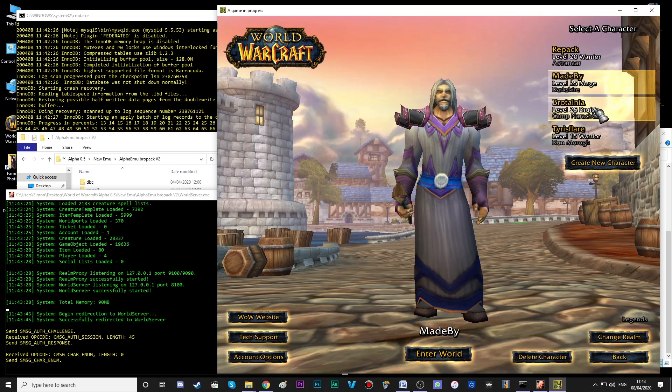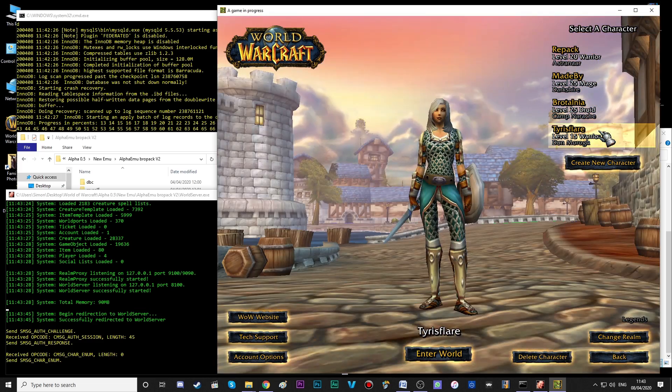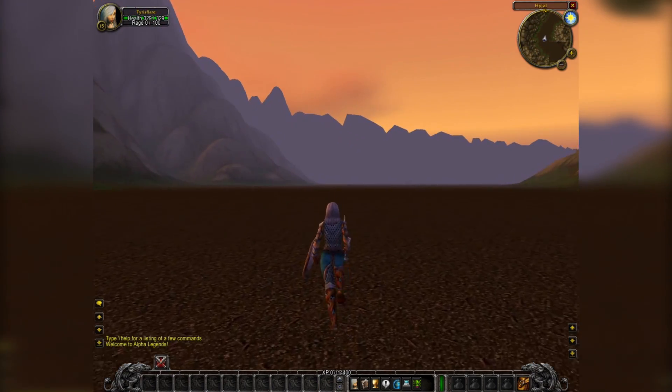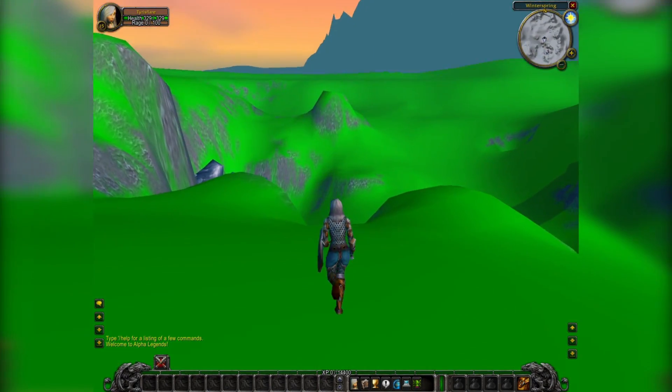That's as far as getting this all up and running is concerned. Let's move on to what you can and can't do with this setup. You can walk around the world. You can see zones that Blizzard hadn't finished, like Hyjal which still needed work, or Winterspring which is suffering from green snow.